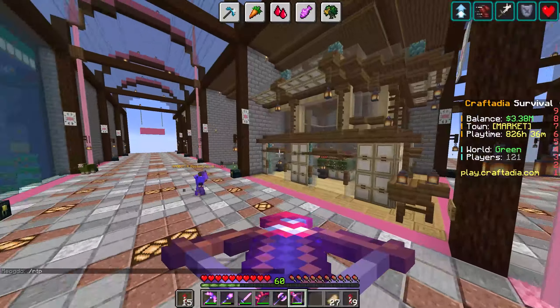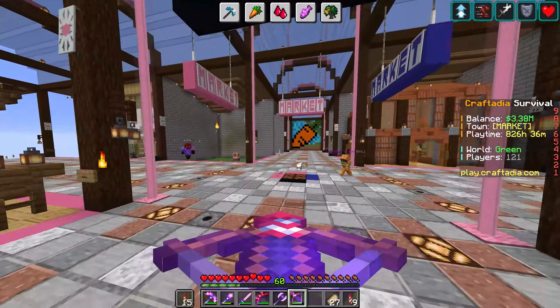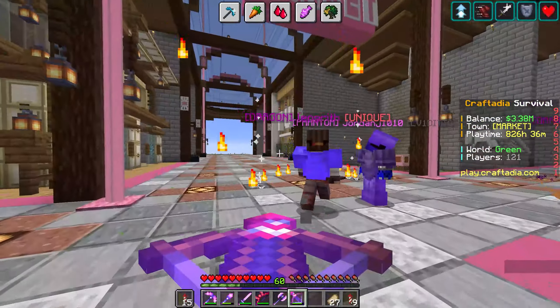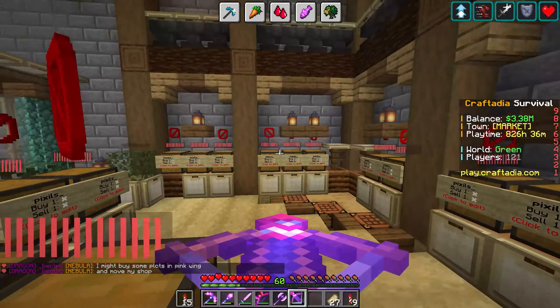So we have Black in that direction. I heard pistons — I'm unsure what that was. But yes, here is the Pink Wing, so we have new plots for sale with some plots already made. Let's check these out. Who did this one — Pixel? Okay, Pixel finally has a plot — nice! So he's going to be selling some items in here and it looks almost finished.